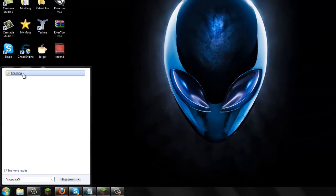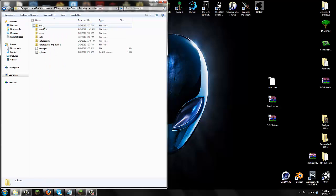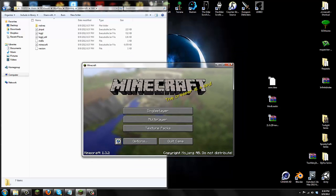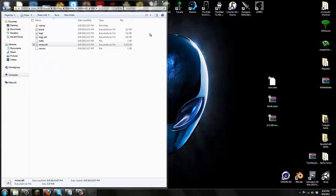That should take you to the Roaming folder. Click on the Roaming folder and you should see the .minecraft folder at the top. Go into your .minecraft folder — you'll see bin, resources, saves, and everything else. Go into your bin folder. Before you open your minecraft.jar, make sure your Minecraft game is closed — exit off Minecraft before installing any mods. Right-click your minecraft.jar in the bin folder and open with WinRAR or 7-Zip.